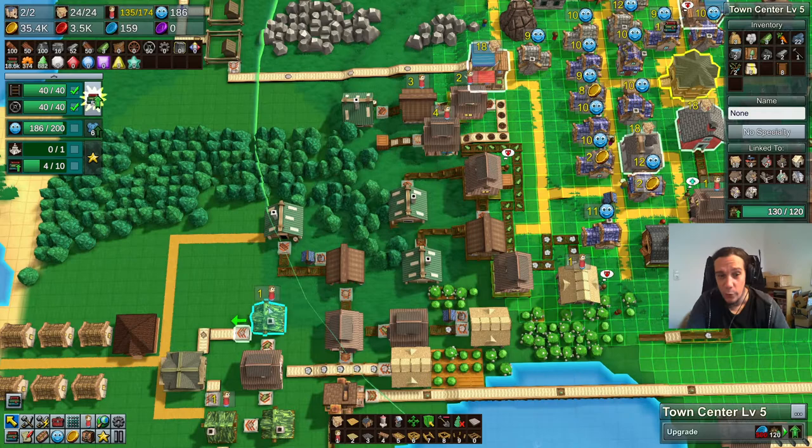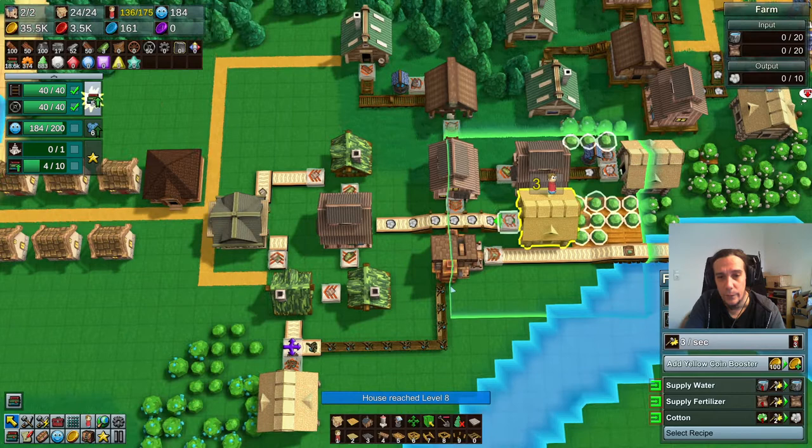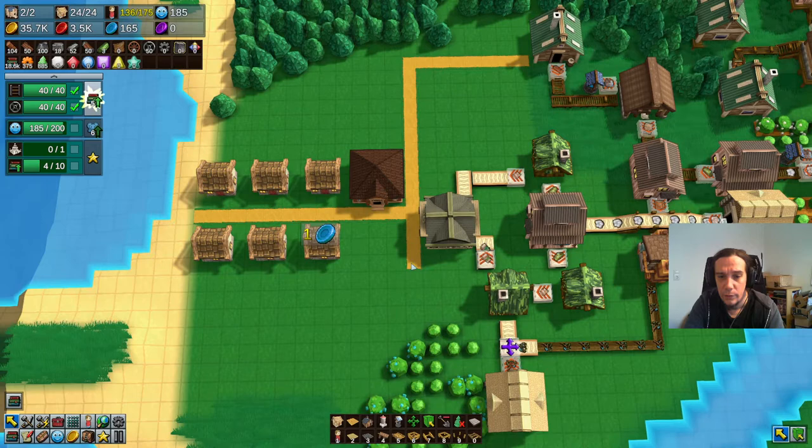For the next town center upgrade, I'll need those blue coins I'm gaining here. Isn't that wonderful? Now our little houses here are growing happier and happier, which is great, and I'm gaining more and more blue coin. Remedy is made out of herbs and fuel, so we're going to provide that as well.